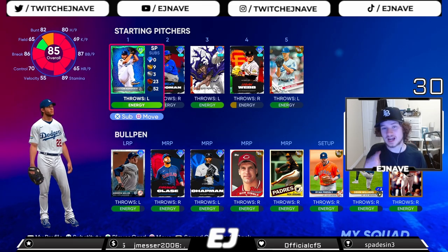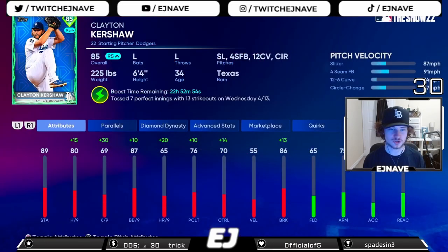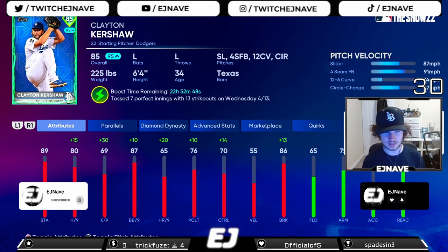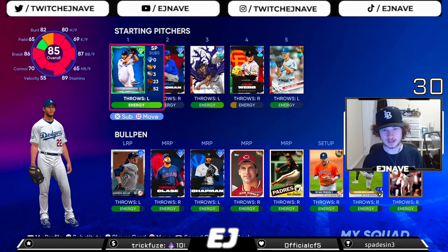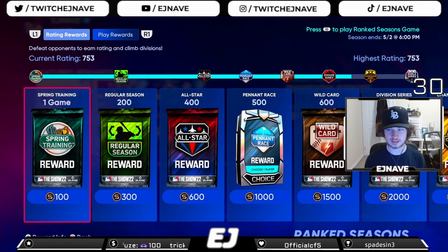What's up everybody, EJ here back with another video. Today I'm debuting a supercharged Clayton Kershaw card that came out for his seven perfect innings he threw the other day. Massive increases to his stats: 15 upgrade to his K/9, 30 upgrade to strikeouts per nine, 13 upgrade to his break, maxed out control and walks per nine. It's gonna be a pretty cool card. We're trying him out in ranked season on Hall of Fame - current rating 753, and we're 18 and 0 on the season.